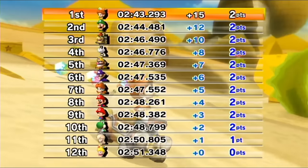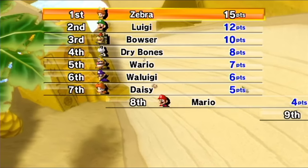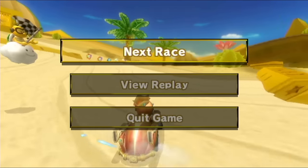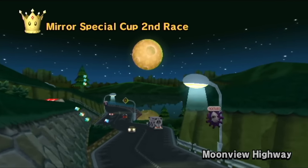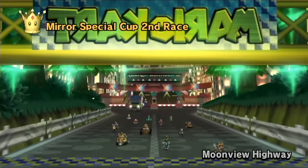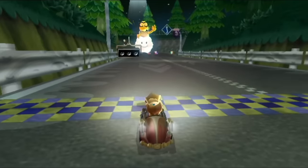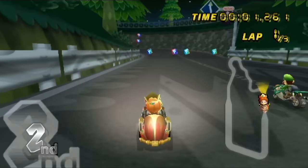Baby Daisy was able to beat Luigi, Bowser, and everybody else for 15 points. But that's only the first track of four — we've got three more left to go, let's keep it moving. And now it's Moonview Highway — another tough track. All the signs are backwards. We get a start in the very front this time; maybe it'll help me get some items a little bit faster. We'll have to wait and see.